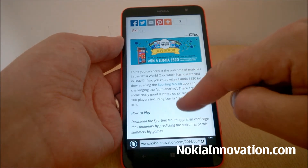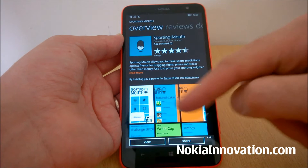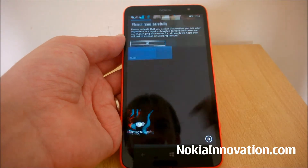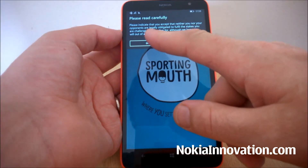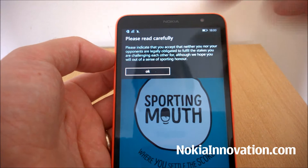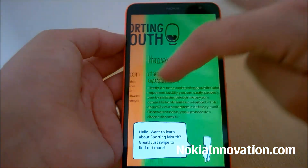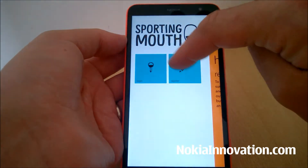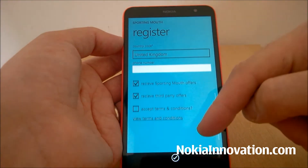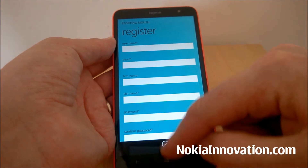You get the Sporting Mouth app, which is linked in our write-up. Once you download and install that, there's just a little warning about you not being legally obligated to fulfill any stakes — but that's if you're playing with friends. First thing you come to is log in or register. There's a load of how-to guides. To register, you need to supply a username, email address, first name, last name, and password — all the usual stuff. Once you've done that, you can get on with playing.